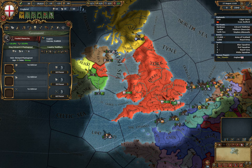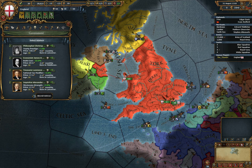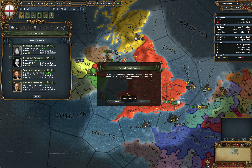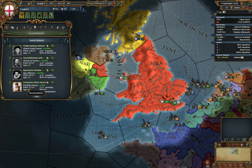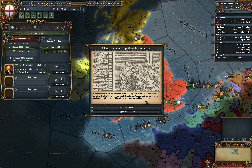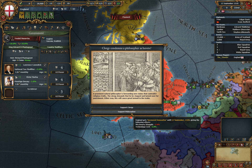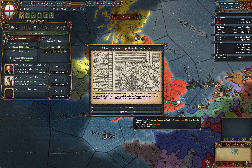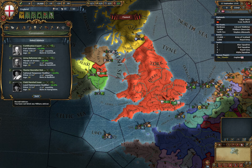We have a decent amount of income. There are some national tax modifiers. The prestige decay is okay. I don't need any missionaries right now, but the tech cost goes down, which is very handy.